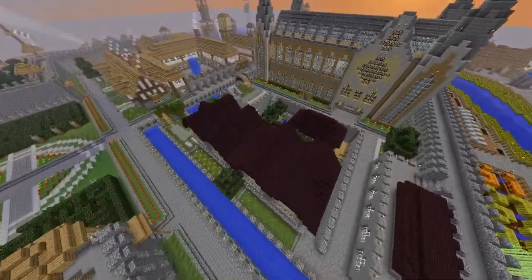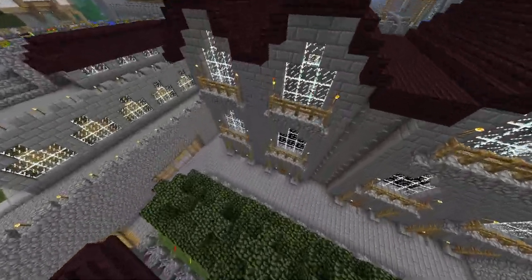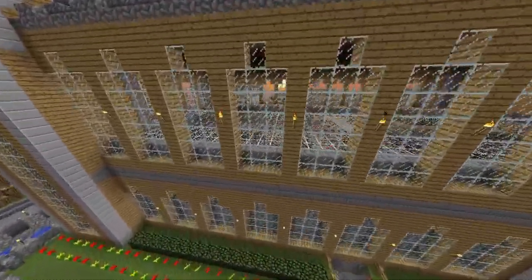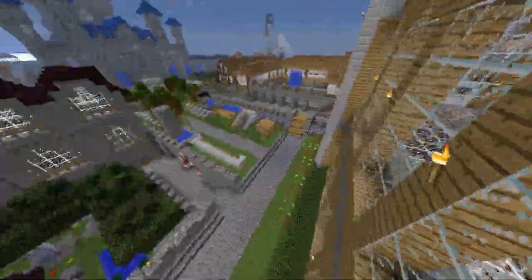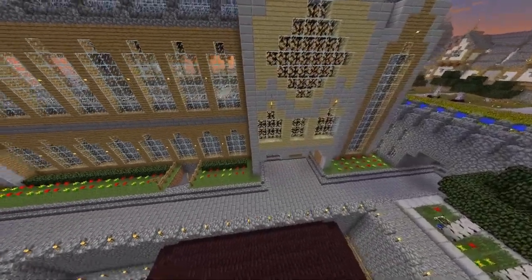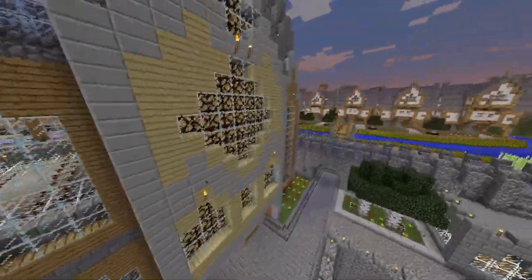We have the merchant housing over here, which is below the normal level to fit these houses in. Here we have a massive train station which is operated by redstone and it connects to other parts of the city via the minecart tracks. Here we have an underpass for people to walk through underneath this massive train station.